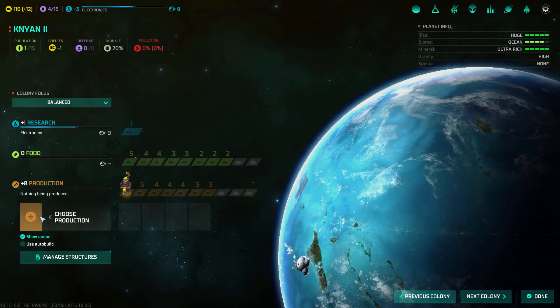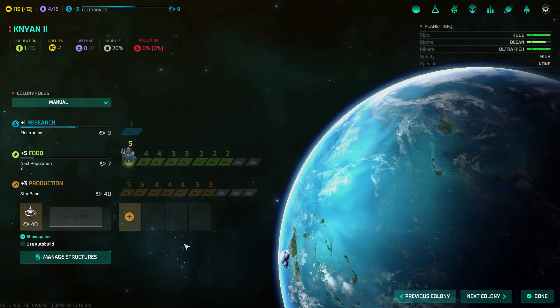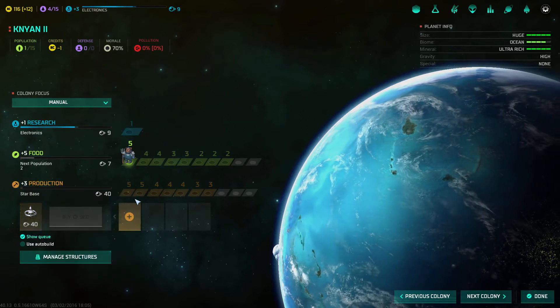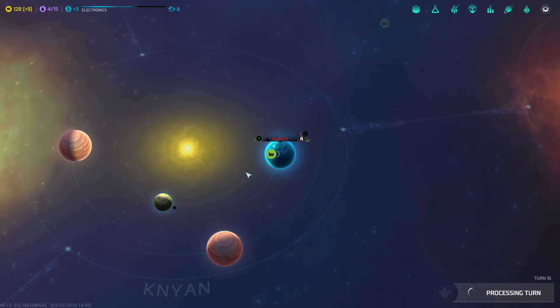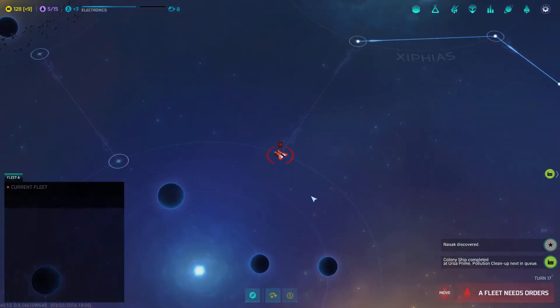We don't have any pollution at the moment, so I'm going to start building a star base. I'll move one worker to food. Because of the automated factory we still have three production, so we're still producing. The colony base also has one production automatically.